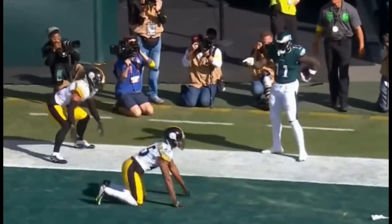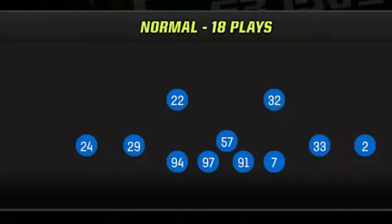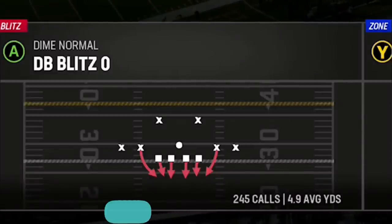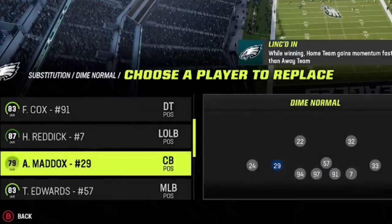On defense, the reason I switch back to this playbook — and the topic of this video today — is the dime normal formation, which is one of the best defenses to use if you're running a 4-3 defensive playbook. The play I'm going to be using today is called the DB Blitz Zero. I have made at least one video about this defense in the past; I'll have a link in the description if you guys want to check that out, as well as an on-screen pop at the end of the video.